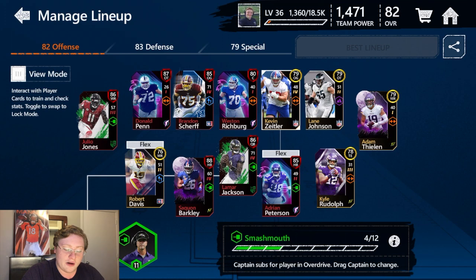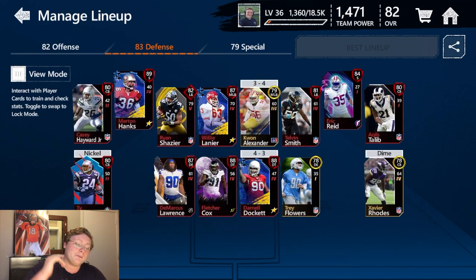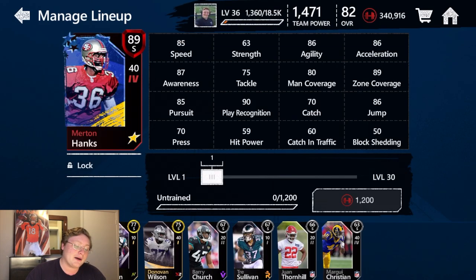This is how our offense looks. We're going to be working on our linemen, our wide receivers, and getting a better tight end. I think that's going to go ahead and do it for this video — I know it's a short one, but that's okay because we just added this beast of a man, 89, 40 power safety Merton Hanks, to our defense. That's what this video is all about — adding one more monster to the defense.